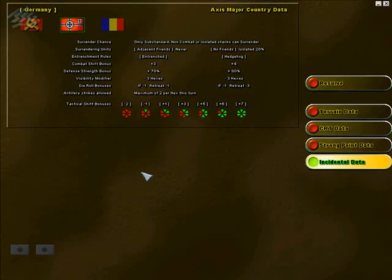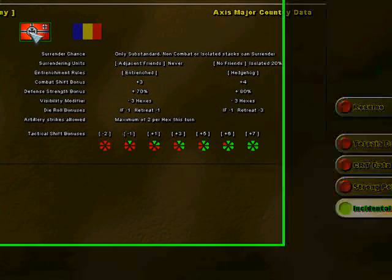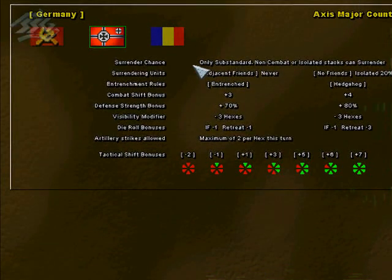Let's just have a look at the incidental data here. If we select the Germany country, we'll notice that there are two columns here: entrenchment rules. You have entrenched and you have hedgehogged, and you'll notice there are differences between the two. Plus 80% to strength bonus, plus full combat shift bonus, and also die roll bonuses. IF stands for indirect fire. Both entrenched and hedgehogged units get a minus one on the dice roll.